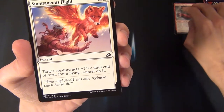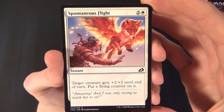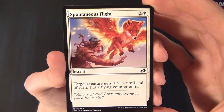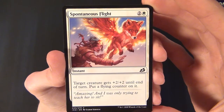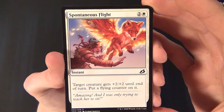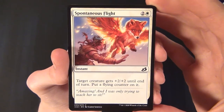Then we have Spontaneous Flight — a white common instant that costs two and a white to cast. Target creature gets plus two plus two until end of turn, and you also get to put a flying counter on it.